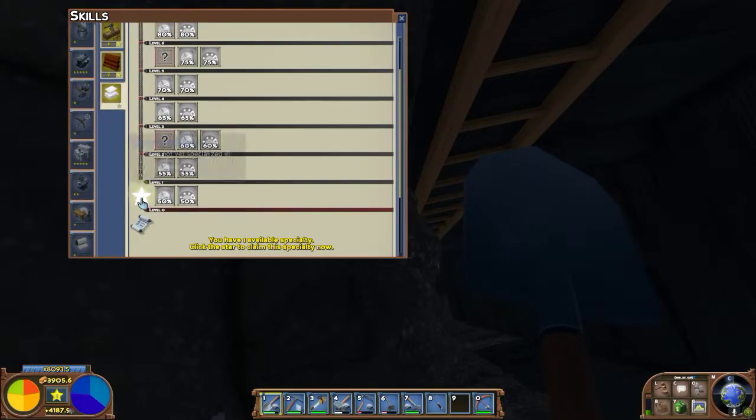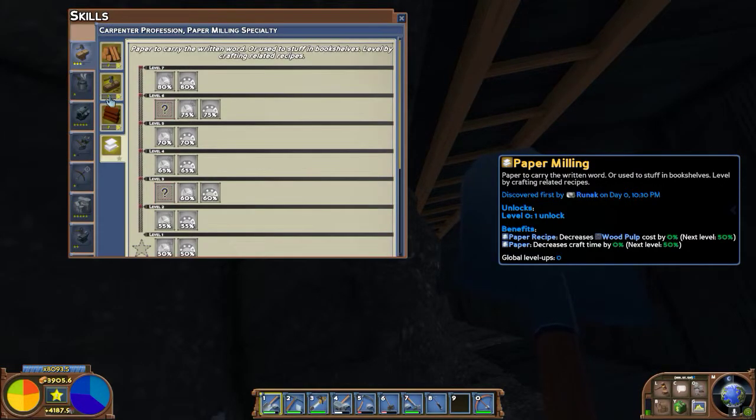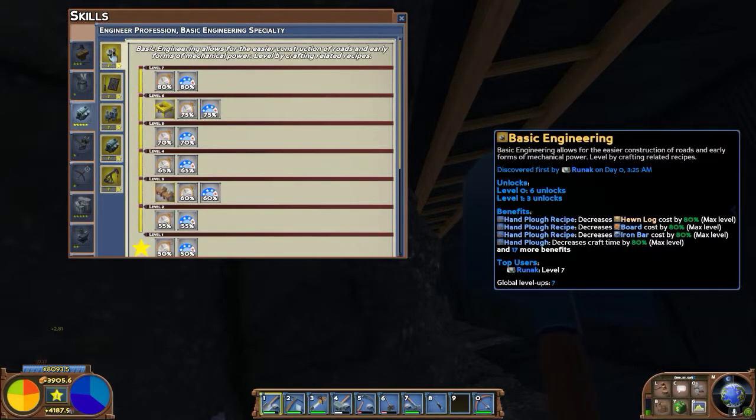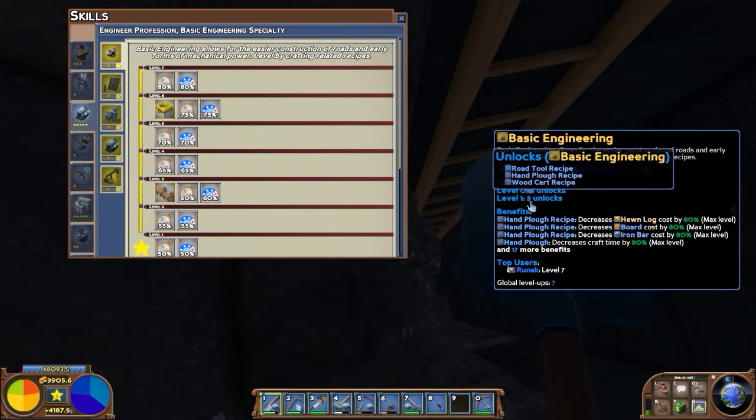There's paper milling — I never bothered to learn this as a specialization. I can create paper, but the main benefit is just decreased cost, which isn't as critical since paper is mostly used for things like books and bookshelves. But engineering is a big one. By specializing, you get a road tool, which is important for creating dirt roads, a ham plow for plowing fields for farming, and the wood cart, which is a big deal because that's how you can carry multiple loads.